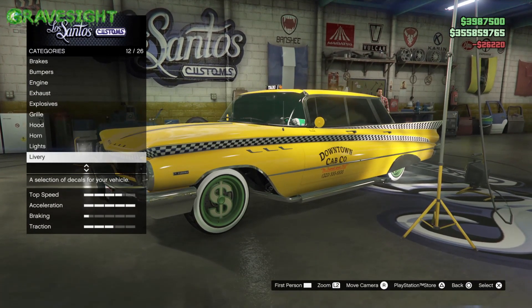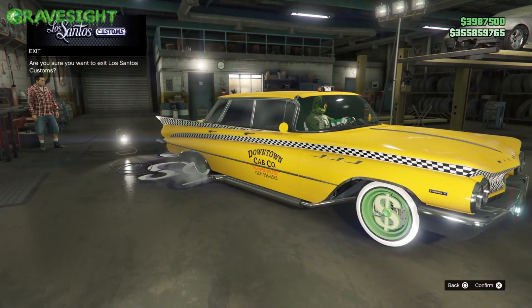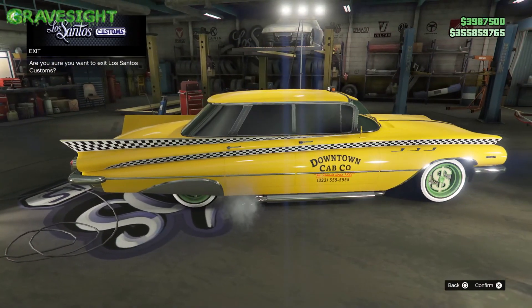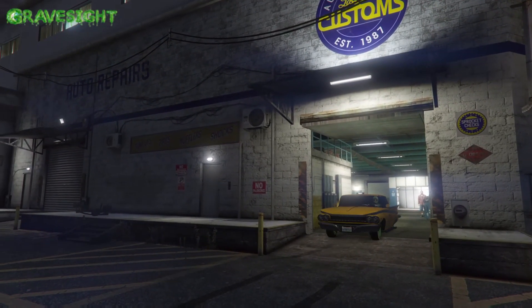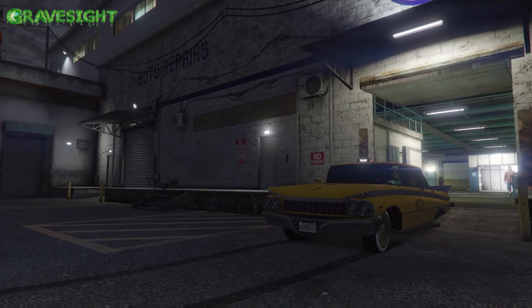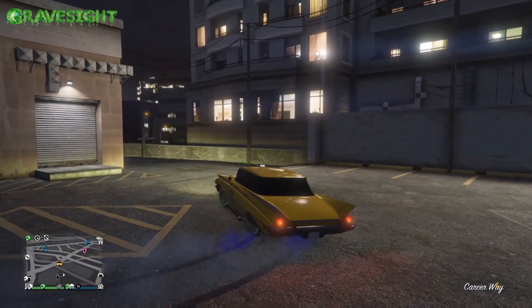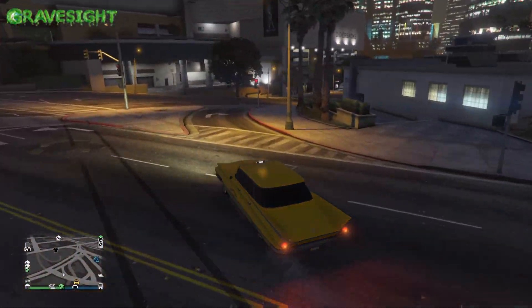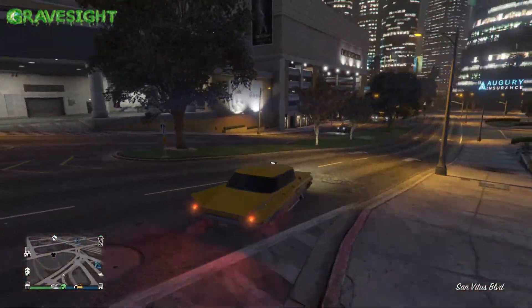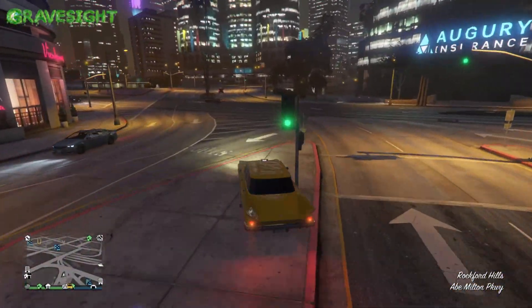From here, we're going to go down to the liveries and we have now unlocked the taxi cab livery for this car. And just like the Broadway, it's just a livery — this is not a taxi cab, it's literally just the livery. We cannot use this or the Broadway for taxi work. The only cars we can use for taxis are the real taxi cabs or the taxi custom that you win from ranking up to level 25 over at the arena.